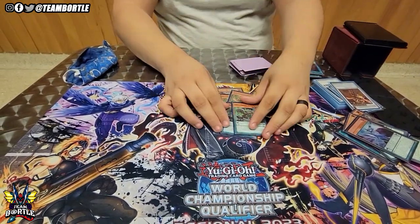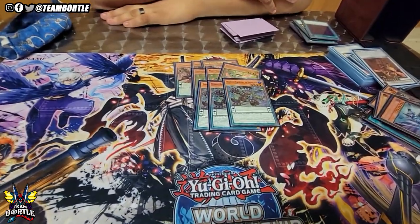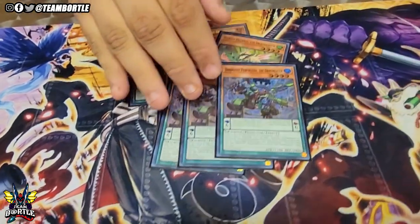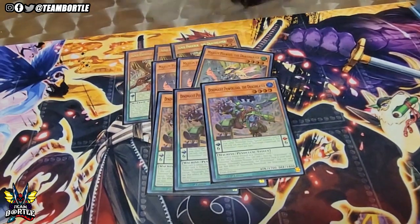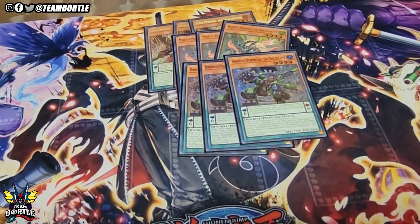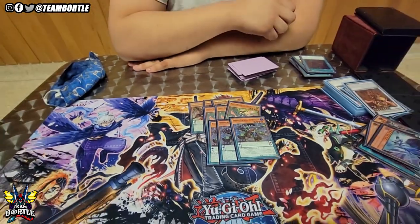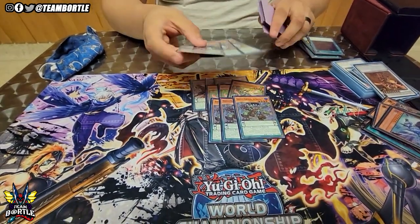Power Load is a crazy extender to have in scale. Sometimes you don't want to use it until later — if you're getting a beard and you have this plus Majesty Maiden in scale, you can do a lot of crazy combos.